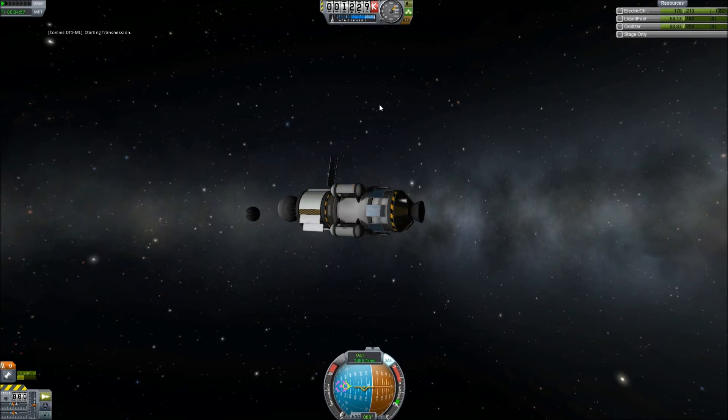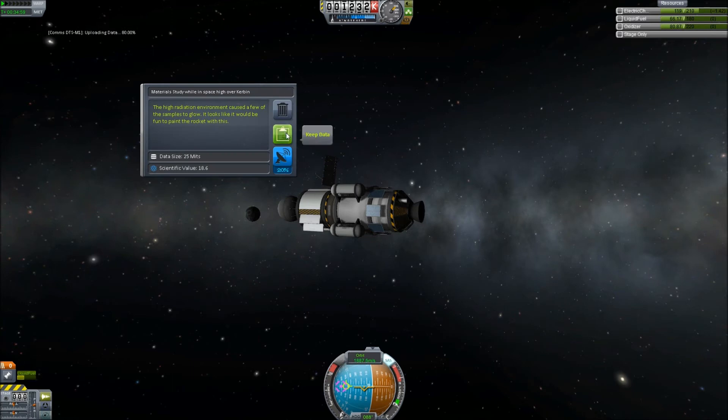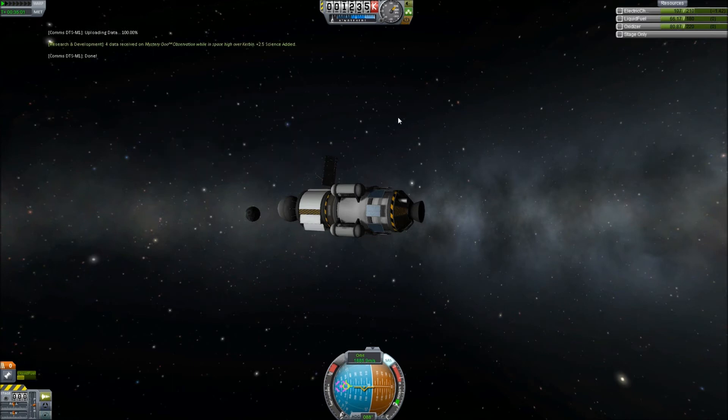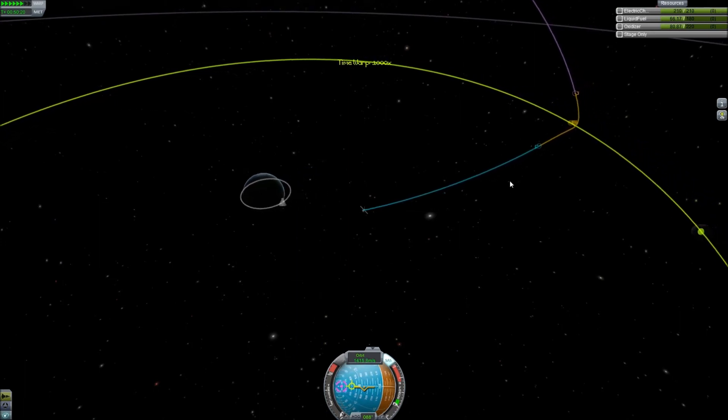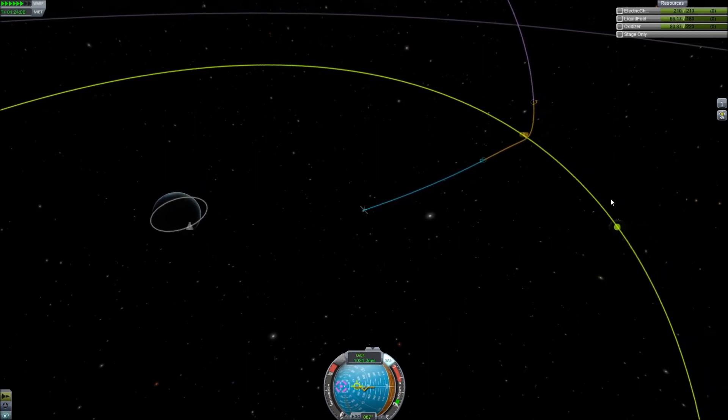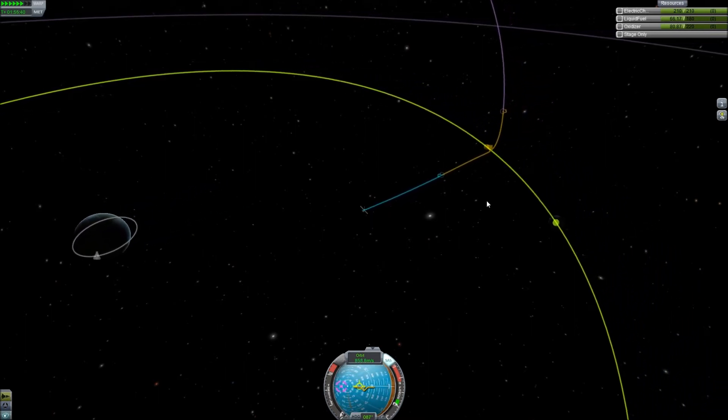And let's check the materials bay again — see if this gives us anything, because I want to get as much science as I can. And let's time warp while we're transmitting and see how we're doing. Let's speed it up lots. There's the moon — we're going to shuffle in right behind it.